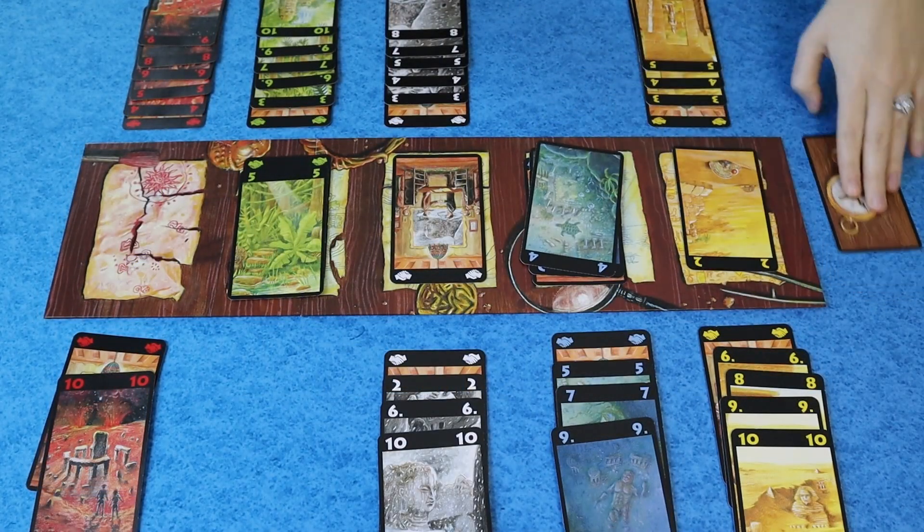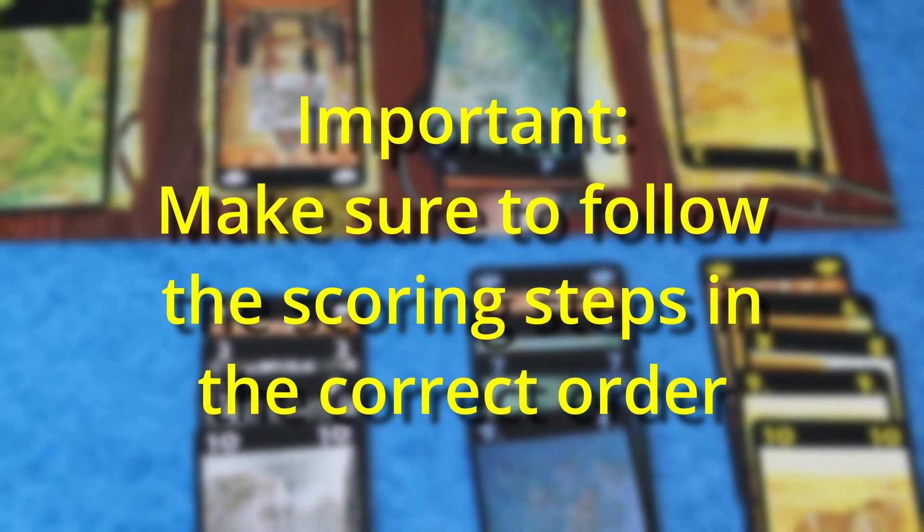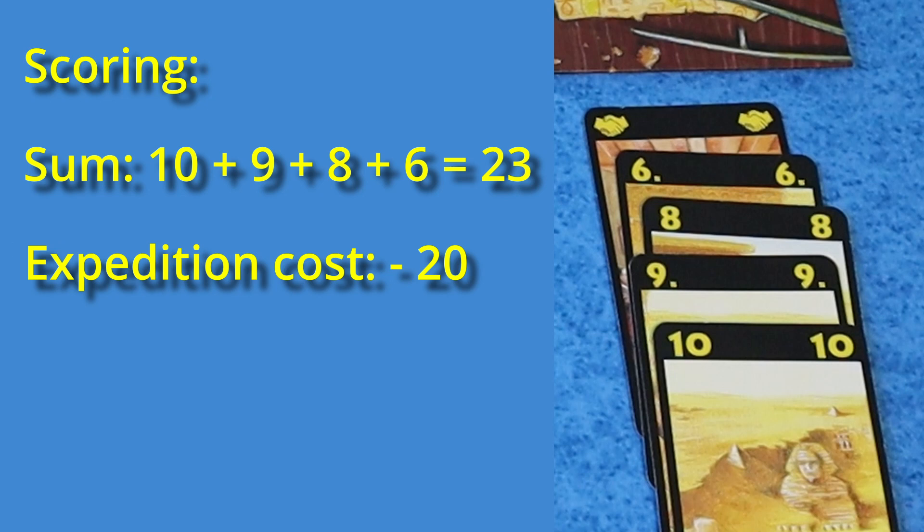The game ends as soon as the last card is drawn. Once the game ends, you calculate your score one column at a time. When scoring, make sure you follow the steps in the correct order. First, total the sum of your cards in that column. Next, subtract the expedition cost, which is 20 points.